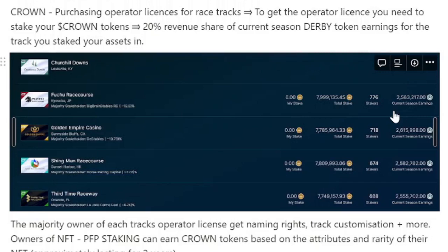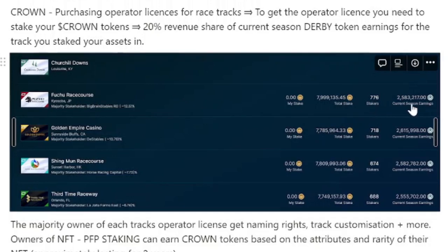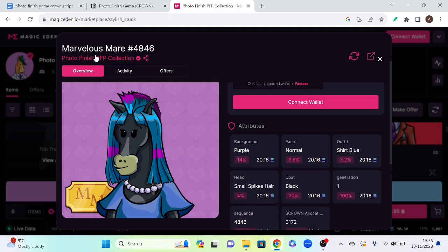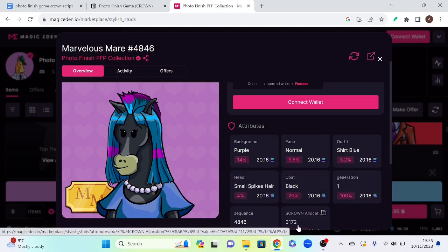Moving on to token utility: the Crown token is used to purchase operator licenses for racetracks. To get an operator license, you need to stake your Crown tokens. With the current season Darby earnings for the FUTU race course at 2.5 million, 20% of that will be distributed amongst the 776 stakers for that track. The majority owner of each track's operator license gets naming rights, track customization, and more. They also have an NFT project where, if you stake your profile picture, you can earn Crown tokens based on the attributes and rarity of your NFT — for example, Marvelous Mare 4846 has a Crown allocation of 3,172.